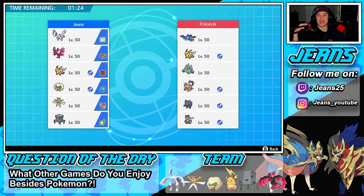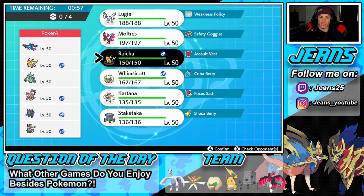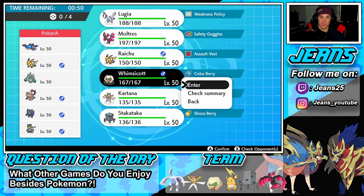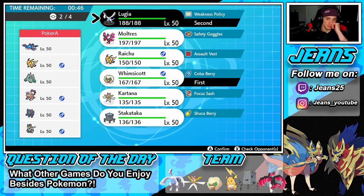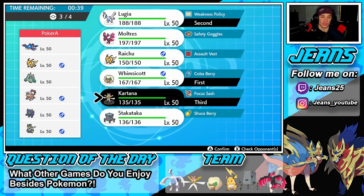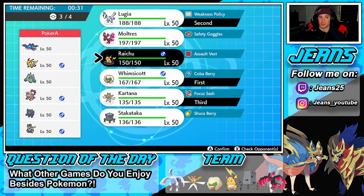First battle — we're going up against a Kyogre team alongside lightning rod Raichu, Celesteela, Landorus for the intimidate drop, Grimmsnarl, and Urshifu. I want to think about this Kyogre lead — Raichu wouldn't be bad since we can go for a fake out on Kyogre turn one. I could also go Whimsicott and Lugia to set up tailwind. I'm thinking Kartana 100% in the back end to work on Grimmsnarl, Lando, and Kyogre. Final spot is probably Galarian Moltres.